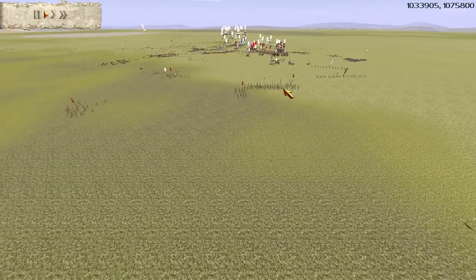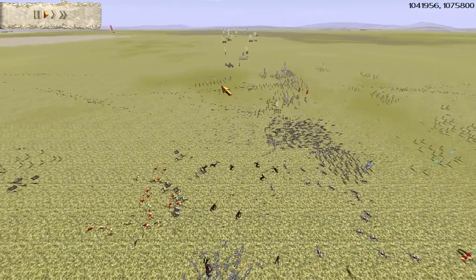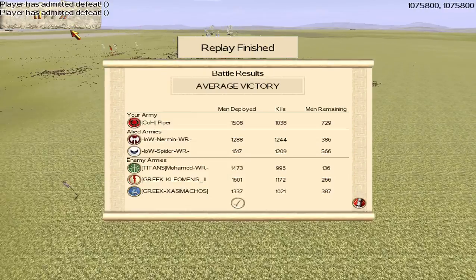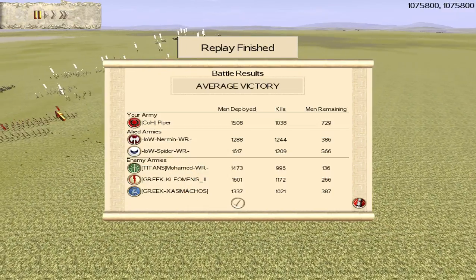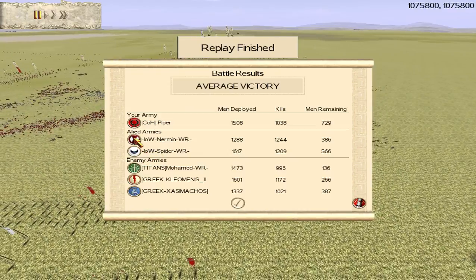It looks like that's going to be game over - there are archers around the back shooting the chariots, a couple of units of Cretan archers on both sides. We're going to fast forward to the end and check out the kills. That was a great battle - I thought everyone played really well. Very well played to the Greek side and well played to Muhammad. Obviously Muhammad got almost triple teamed at the end but I thought he played really well. Great plays by Nerman and Spider using the Pike and the Berserkers. Hope you've enjoyed this battle replay - I've got some more replays from a couple of nights ago so definitely stay tuned. As always, don't forget to like, comment and subscribe. This is Piper signing off.